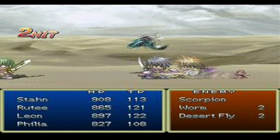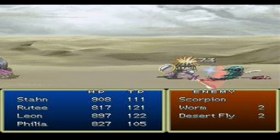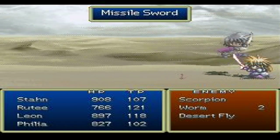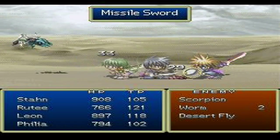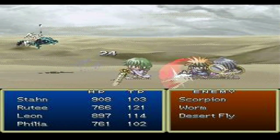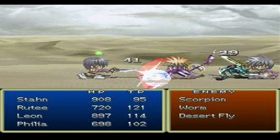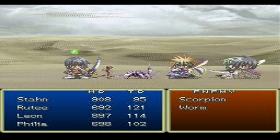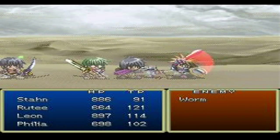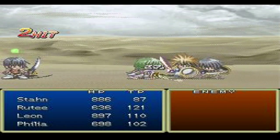Anyway, we got some new enemies here: Scorpions, Worm, and Desert Fly. The scorpions can poison you, of course, which is annoying. When I watched the raw files for the two last episodes, I saw that I actually forgot to show you something I just got and didn't use at all. Either that, or a huge black line on the screen. Yeah, the slowdown really isn't that bad.